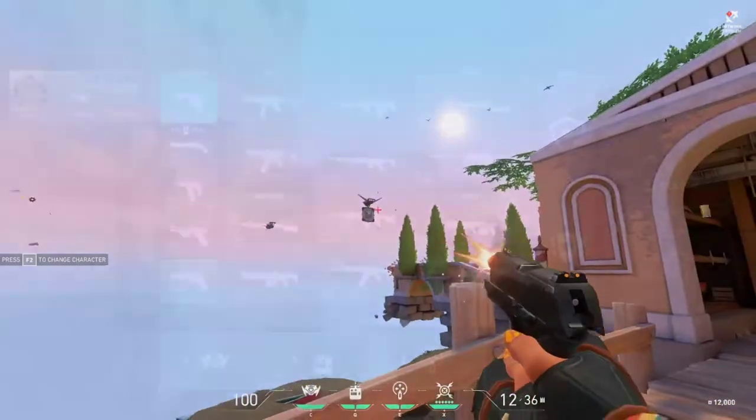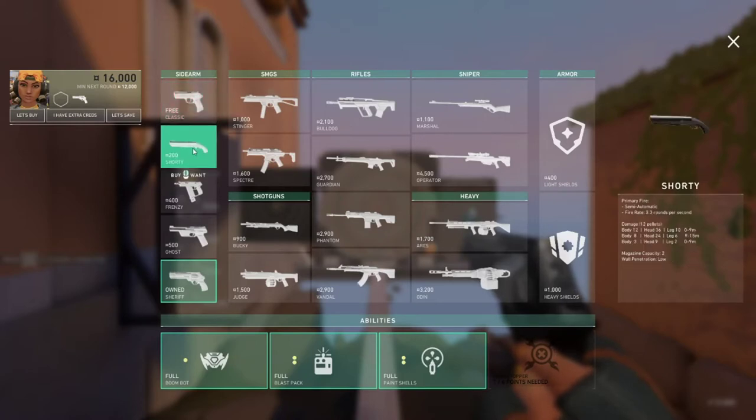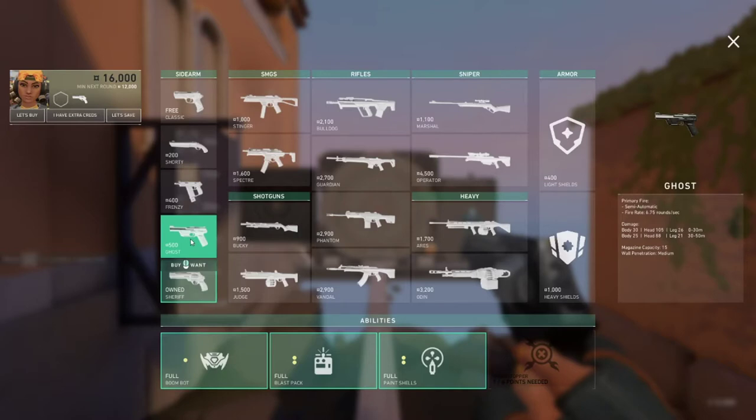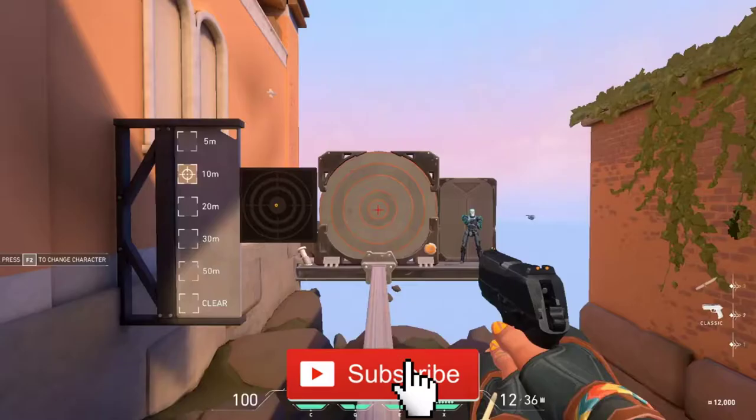To keep this video organized, we'll be going over weapons by section. The first section is sidearms, which are arguably one of the most important things to know. Sidearms should be the first step to understanding weapons in this game. Your sidearm is what you'll primarily use in the first round of each game, and throughout the rest of the game you will always have one equipped.